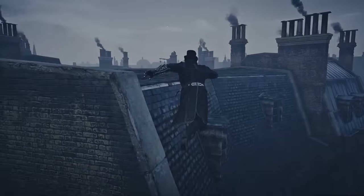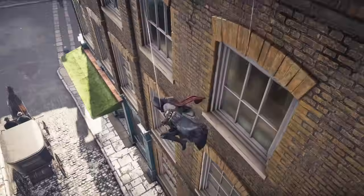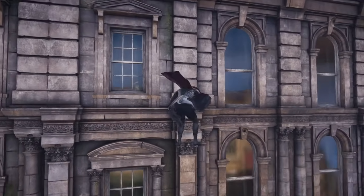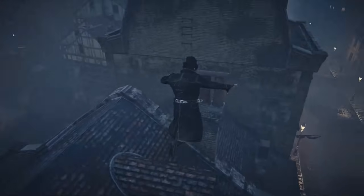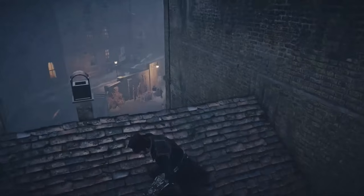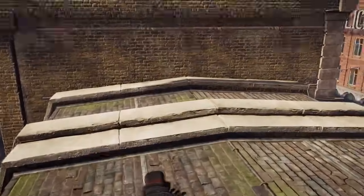Despite these negatives, Syndicate's parkour does have its positives. By using parkour down and holding the stick sideways, you can achieve a smooth dismount from the side of a building, which automatically orients the camera in the direction of the dismount, facilitating continuous running without manually adjusting the camera. There is also tapping circle or the B button before hitting the ground, which allows for a roll that is easier to time in Syndicate than in Unity. But apart from that, it's not a parkour system that warrants any higher place in this video.